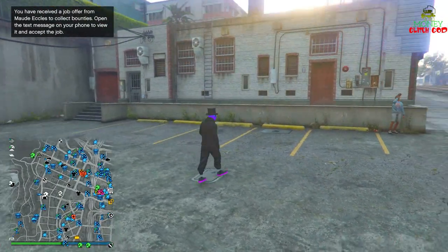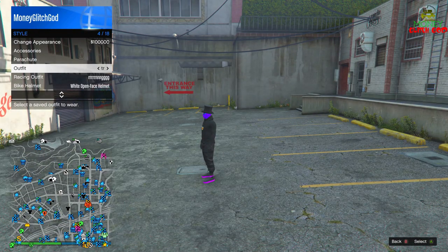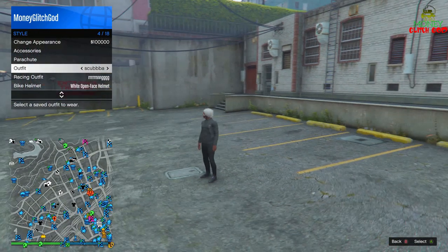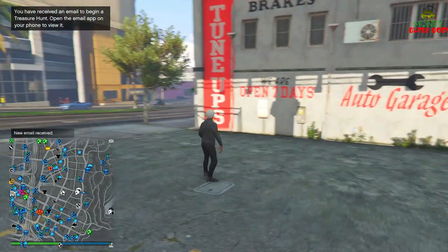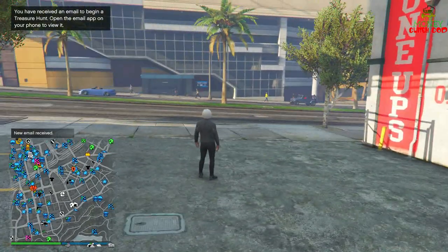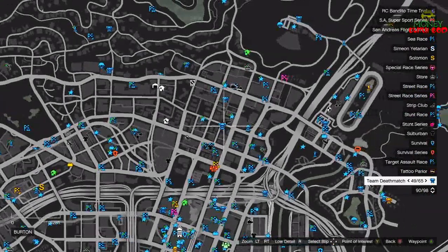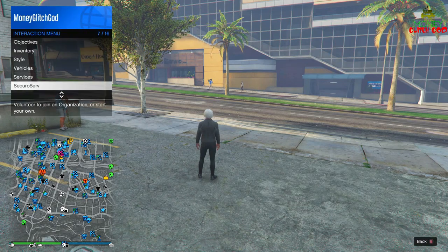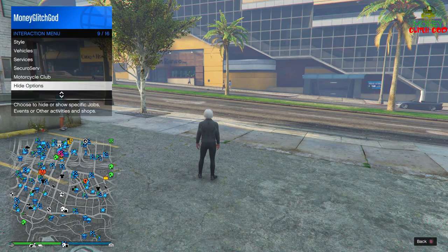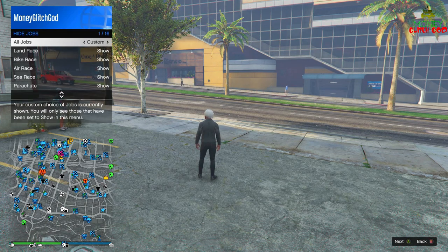Go to the clothing store and get a scuba suit if you don't have one. Walk outside, put your scuba suit on. If you can spawn inside, go to your closet, go to save outfits, go to scuba suit and just put it on. Once you have your scuba suit on, come outside. To have all these jobs show up on the map, hold the interaction menu, go down to hide options, go to jobs and turn on custom.